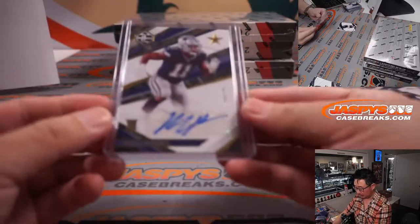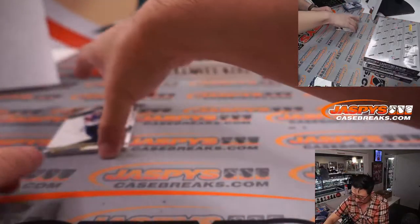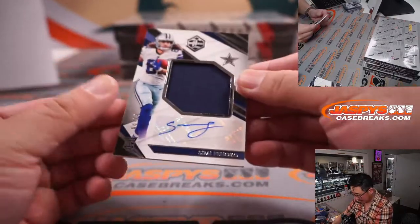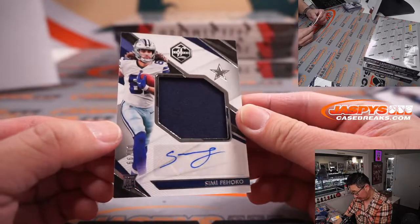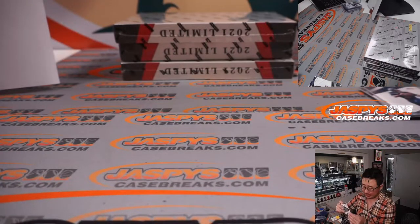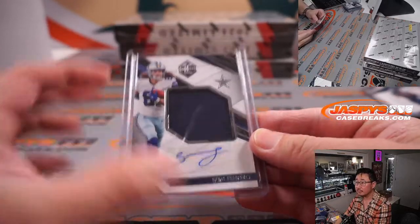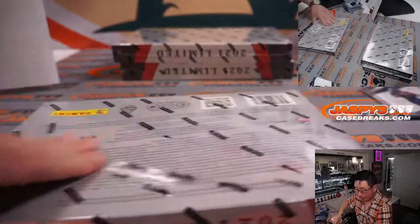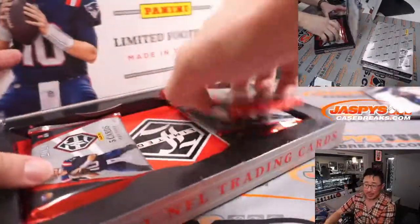All right, back here behind Jonu Smith is another Cowboy — that's Simi Fiocco, jersey and autograph, 81 out of 99. Another Cowboy for Dusty. All right, halfway through the six-box break. Next box.